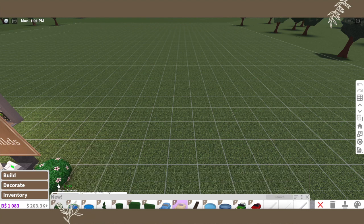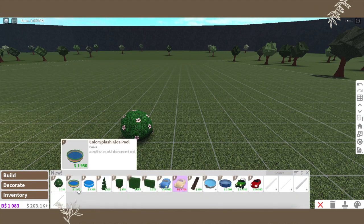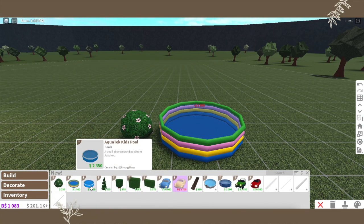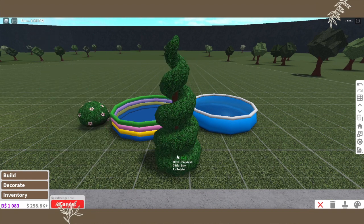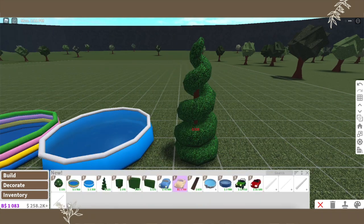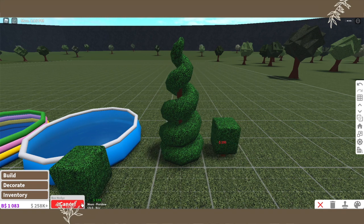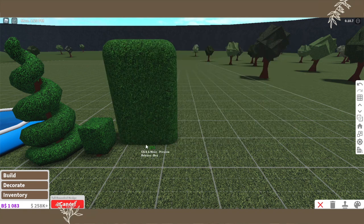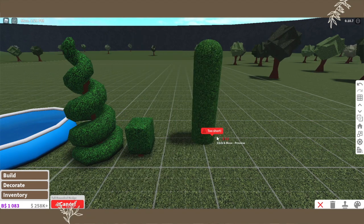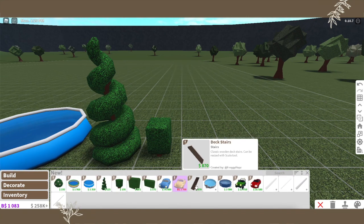We've got — no way — a Blossoming Bush! Oh, this is so pretty! And we have a kid's pool — beautiful — and then another kid's pool, so two different types. Oh my gosh, the spiral hedges! I've been wanting those for so long, they are amazing. We also have a box-shaped bush, and then a tall rat — wait, what? Oh okay, it's fencing — a tall one and a short one. Very cool!